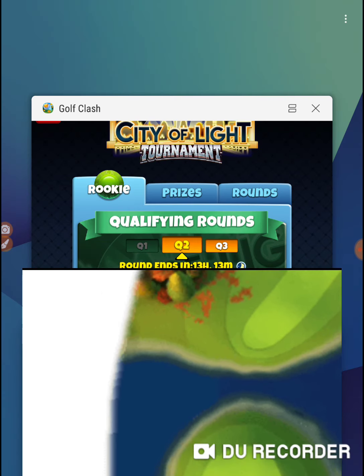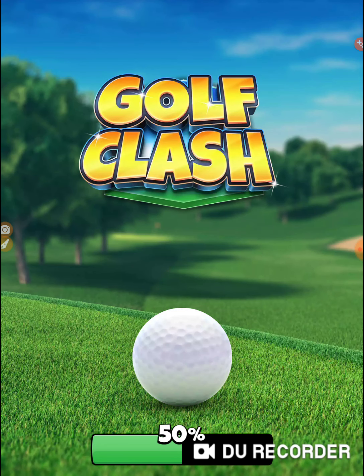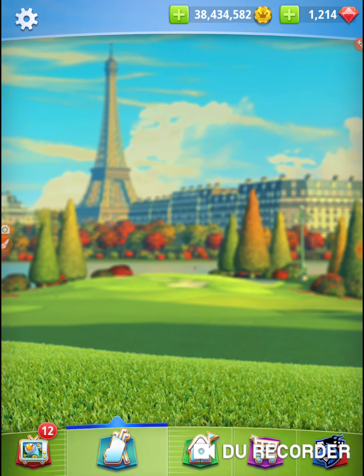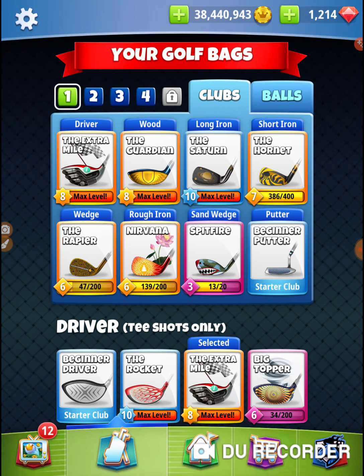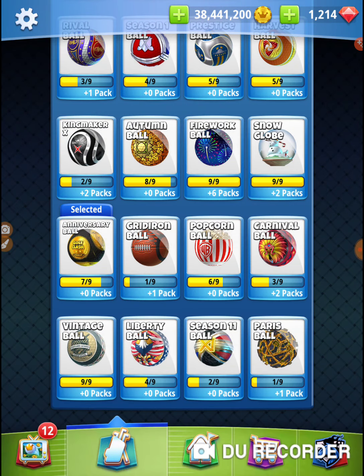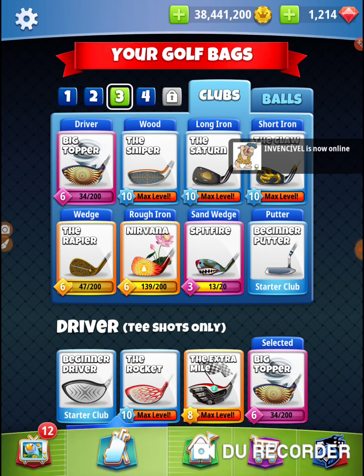So I'm going to take a Big Topper and a Kingmaker. I'm going to use the second anniversary ball because it's a Kingmaker look-alike - it's in costume. Let's pick ball first, so I'm going to take a second anniversary ball, Big Topper, and take this bag right here.